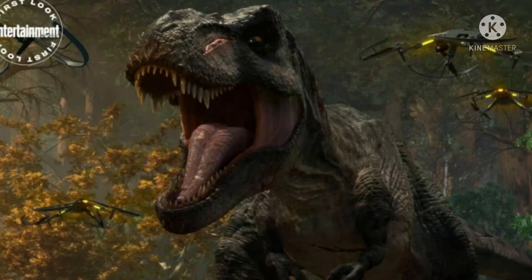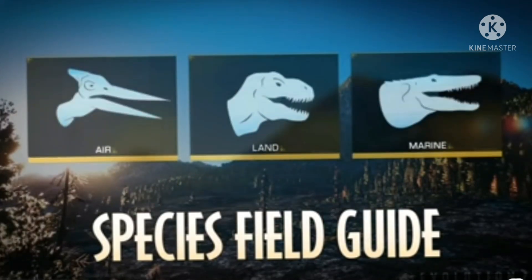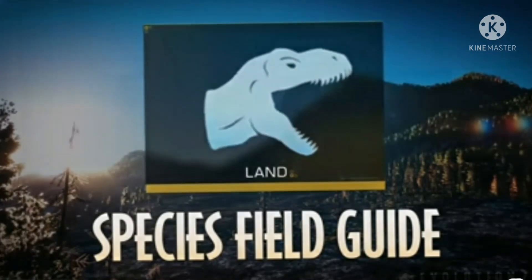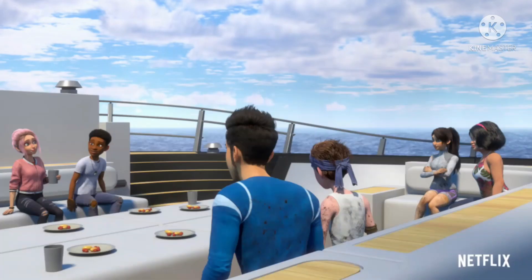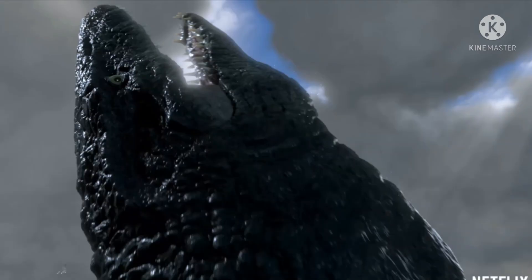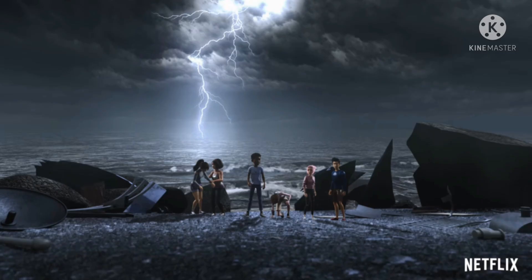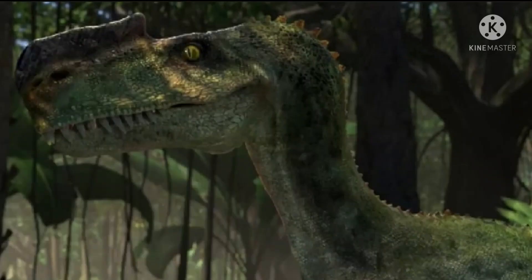So hello everyone. Recently the Camp Cretaceous season 4 official trailer has been dropped, and we are going to discuss some of the major things shown in the trailer. We see the campers finally leaving Isla Nublar and enjoying a few good moments before the Mosasaurus attacks them. They then get stranded on an unknown island — confirmed to not be Costa Rica, Isla Sorna, or one of the Five Deaths islands.